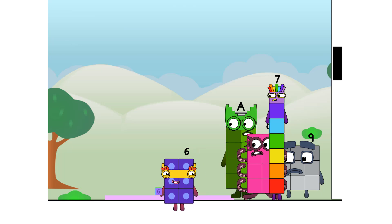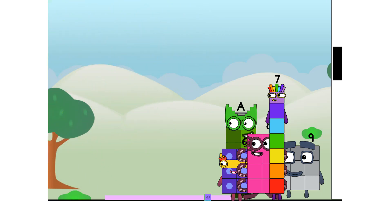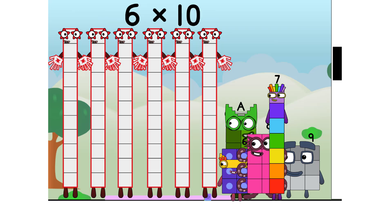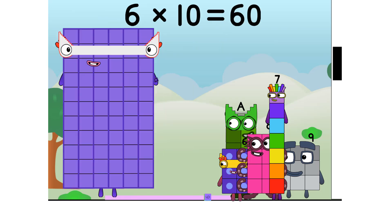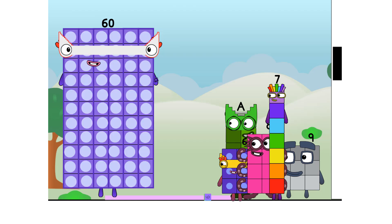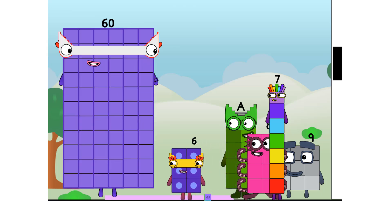I'll roll the dice to start, my friends. This game is called How Many Tens? 6 times 10 equals 60. I'm 60, here to play, with 60 spots. Hip hip hooray! Cool, cool, cool. Are you a step squad like me?